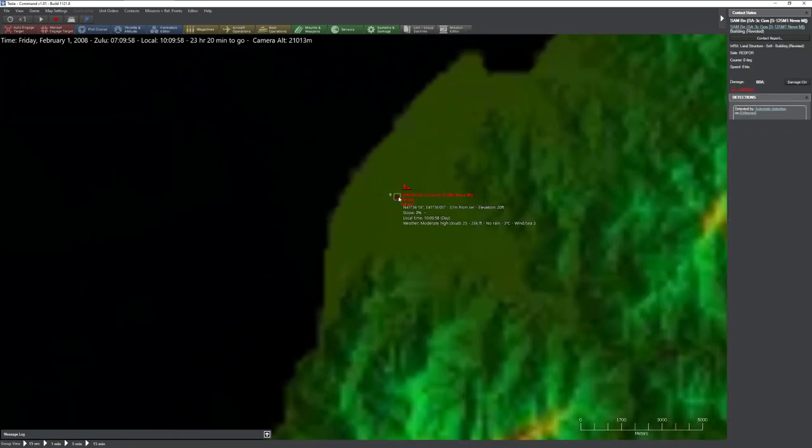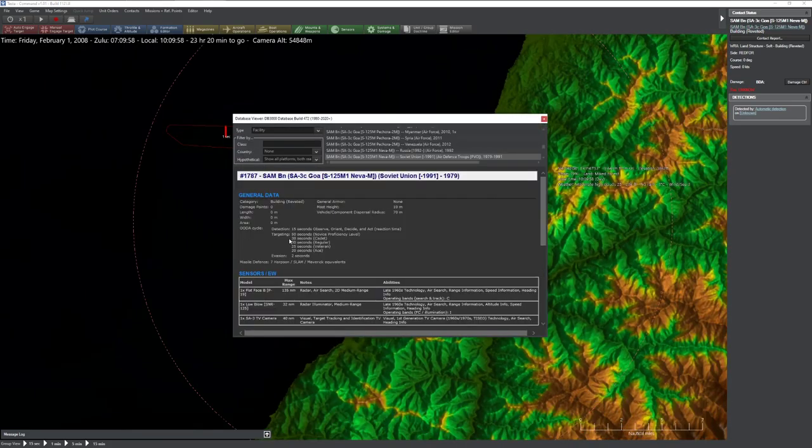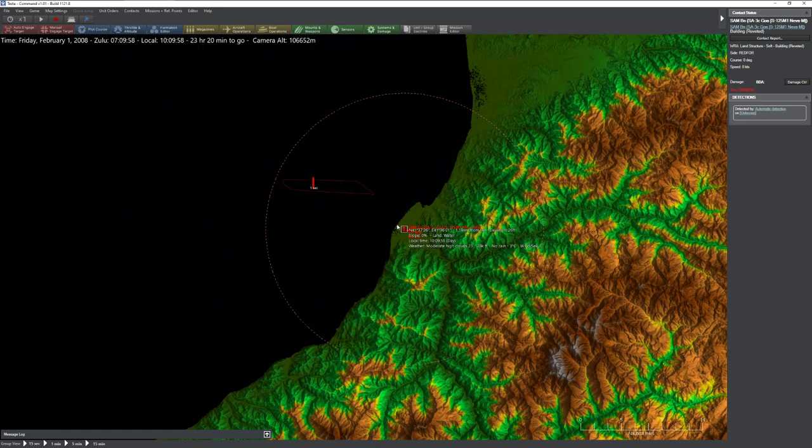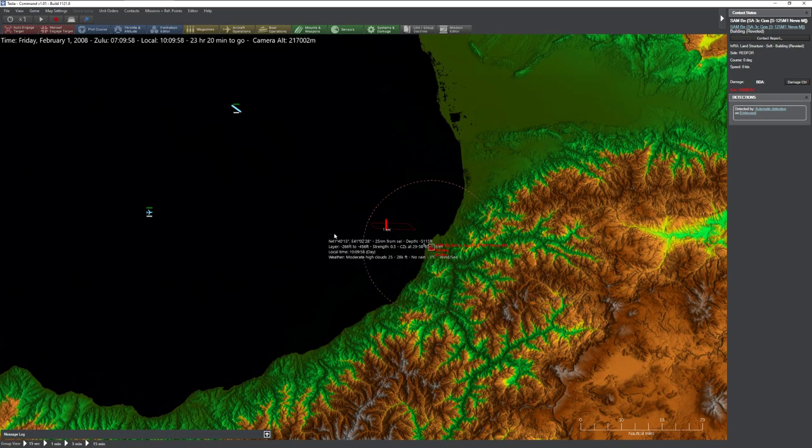We happen to know that this airfield is being protected by an SA-3. SA-3s have an OODA loop of about 30 seconds, which means anything within range that is detected within 30 seconds can be engaged. That also means it takes a minimum of 30 seconds to engage, which means if we fire a cruise missile straight at the target, this gives it plenty of time to engage. So instead we're going to launch the cruise missile down this valley and basically pop up at the last second and dump right into the SA-3 before it even has a chance to spin its radar around and engage.